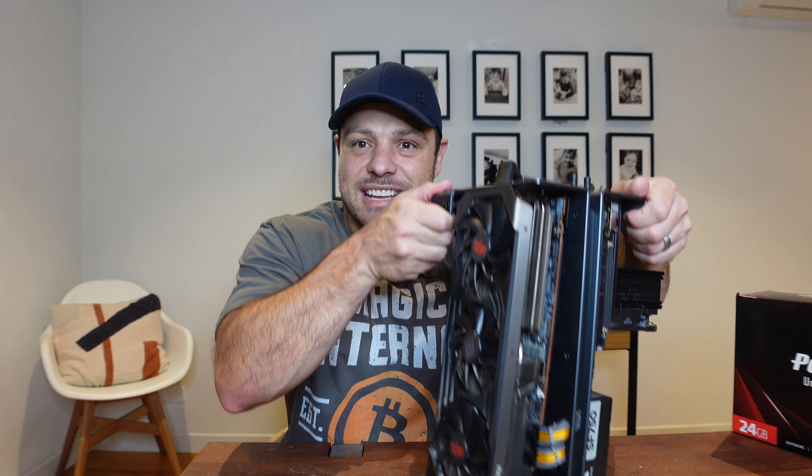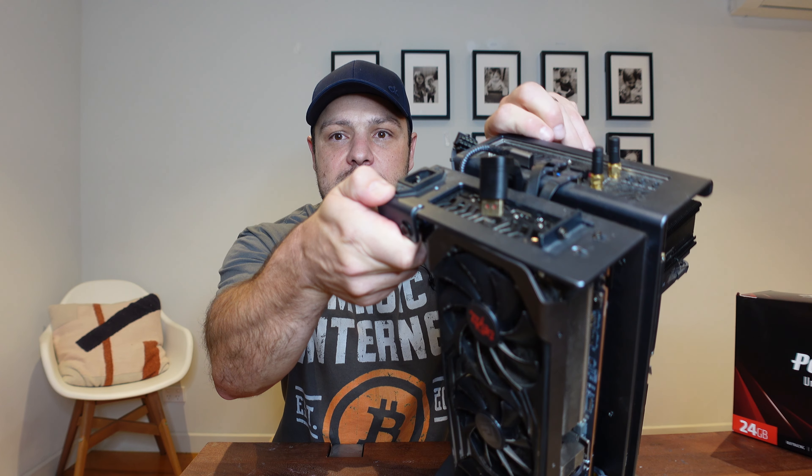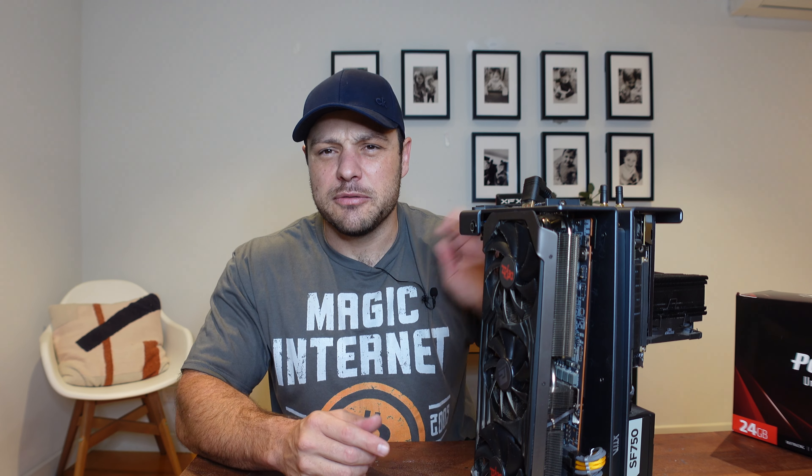This case is the Xproto — it's made by Xtia. This was the first edition of the case, so bleeding-edge first iteration. They've since fixed or improved things in their latest revisions. Being the first version, if you look at the top, it's only a two-and-a-half slot card clearance, and it can only fit cards up to 320 millimeters at the bottom. The newer versions of the case are bigger, and some even have a hole at the bottom — lots of changes since the first revision.